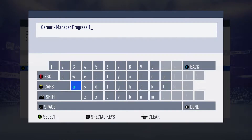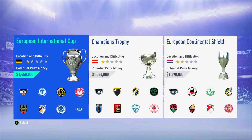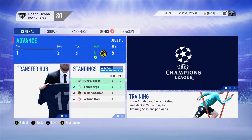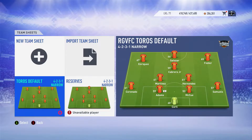I did make the team from scratch. Let's go ahead and accept a pre-season tournament invite — we've got the European International Cup, the Champions Trophy, and the European Continental Shield. We'll go with the International Trophy and start. That guy did not have any arms — seems legit!